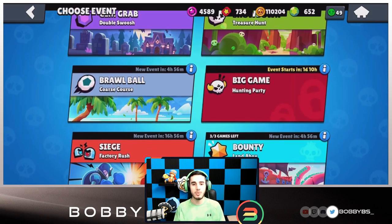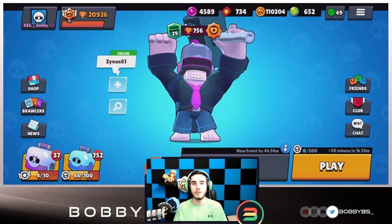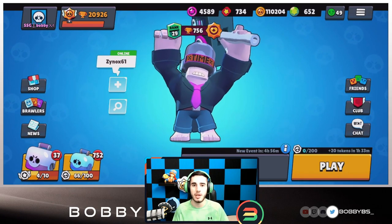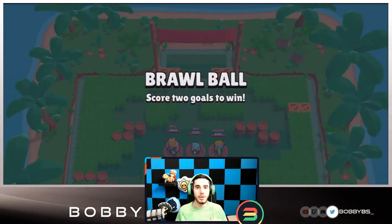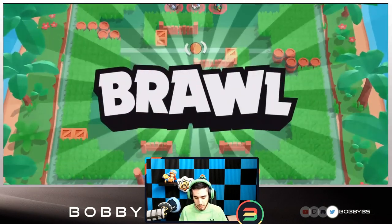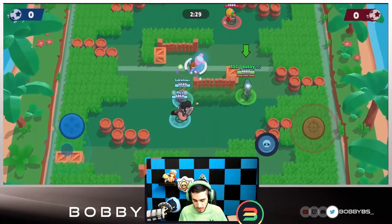What we're going to be doing is playing Factory Rush double swoosh, trying to go undefeated. Theoretically this comp is really good because no matter what, you're gonna have a Tara pull or a Gene pull and you can always make the game a three-on-two or make things a little bit easier on yourself.